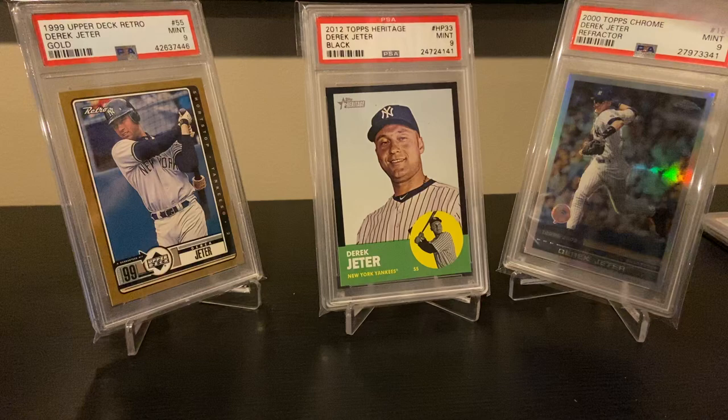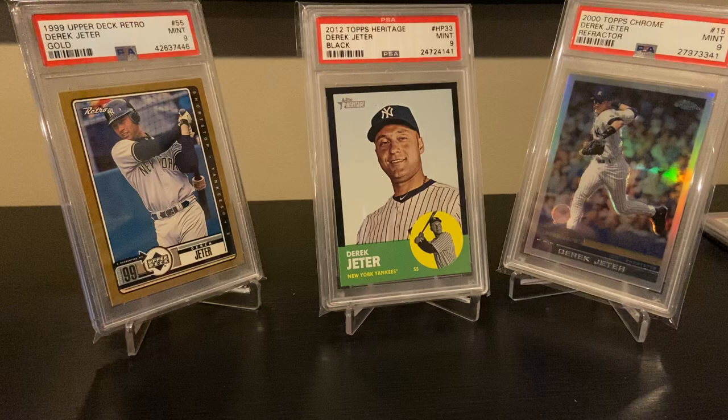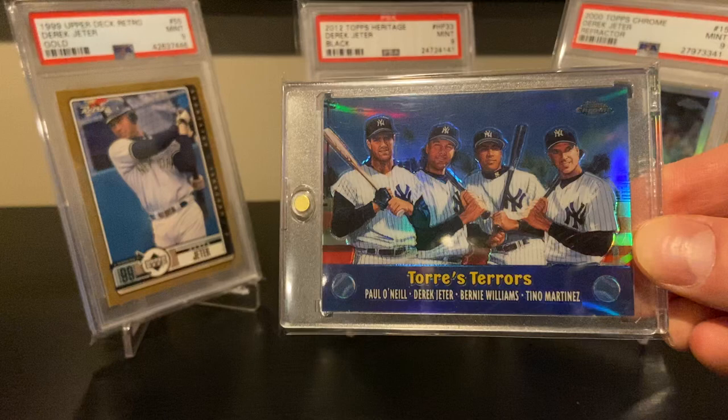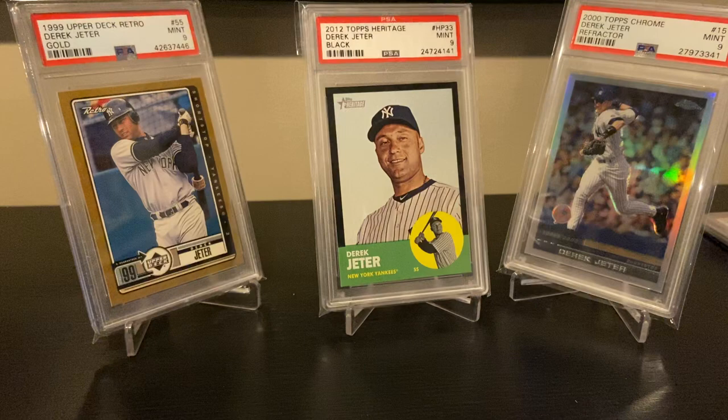Here's one that's a little newer — the '05 UD Origins, short printed to 50. Another nice refractor — I believe this is 2000 Torry's Terrors, with the great Yankees lineup from back in the day.